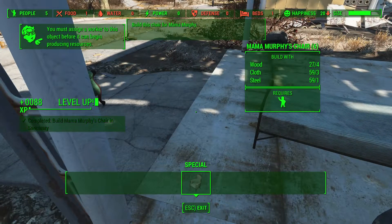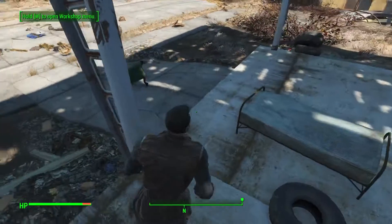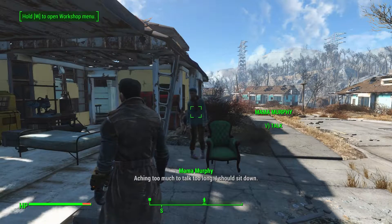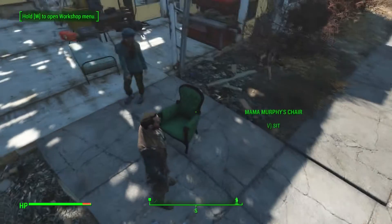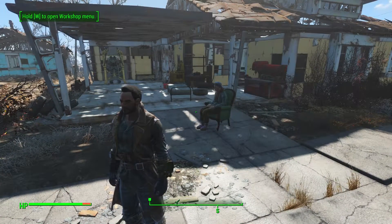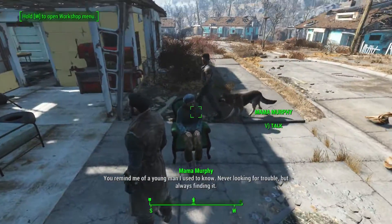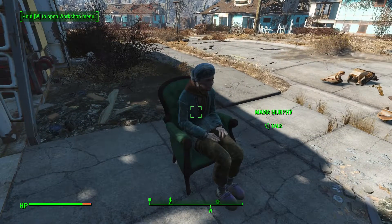'You must assign a worker to this object before it can begin producing resources.' How's that now? It just kind of put her chair there. What if I want to pick it up and move it? Alright, sit down Mama Murphy. Why won't you do that? Can I pick this up and move it? I don't want it here. All right, fine, just sit there. Look how she sits — just kind of slumped over in the chair.